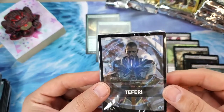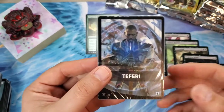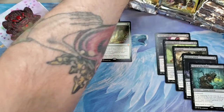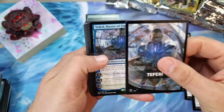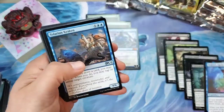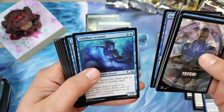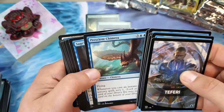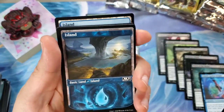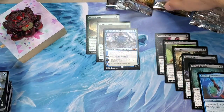Ladies and gentlemen, I did not have to open an M21 box to pull Teferi — I had to open a Jumpstart box, and it had to be my redemption box! How cool is that? There he is — Teferi, Master of Time! That's our third mythic. Into the mythic pile. Talarian Kraken, Exclude, Arcanist, Leave in the Dust, the Prescient Chimera, Sage Roe Savant, Thriving Isle, Teferi's Protege, and the cool M21 island. That's what I'm talking about!